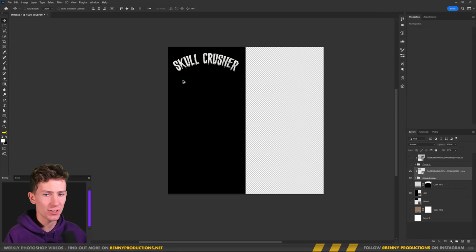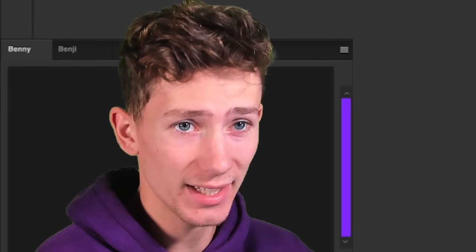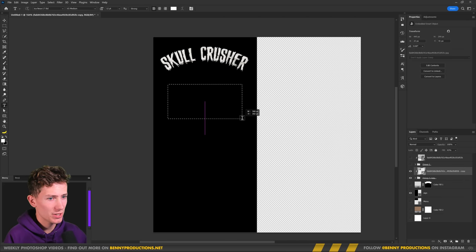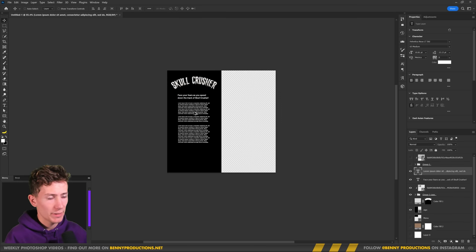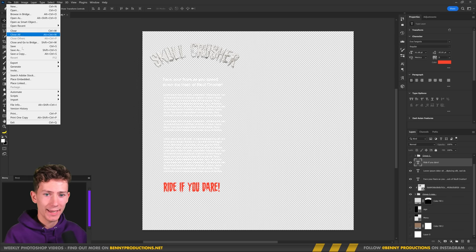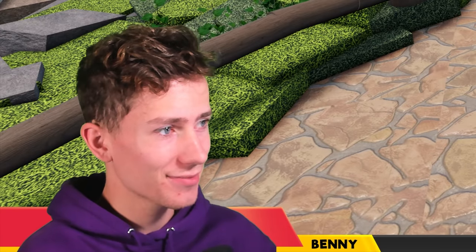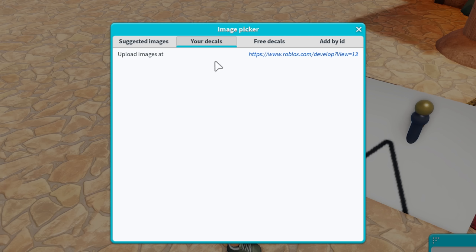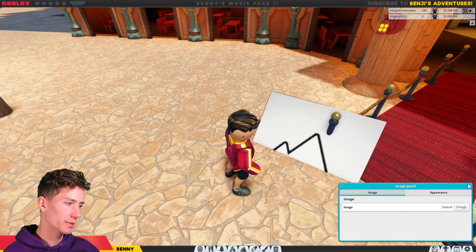Finally, there is the Skull Crusher sign on the side, which is going to explain some stuff about the actual ride. I'm afraid here we are going to have to type some actual stuff because you will be able to read this. And nevermind, I'll just put down some placeholder text again. Let's save this one as well. So now we simply have to upload them and see what happens. For some reason, I can't select my own decals right now — very annoying. Let's move on to the next thing until it works.